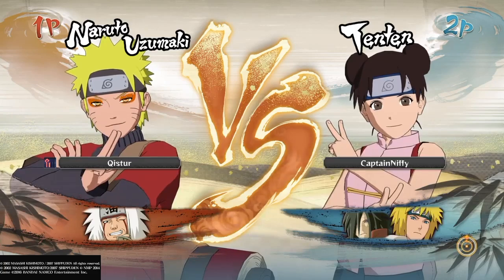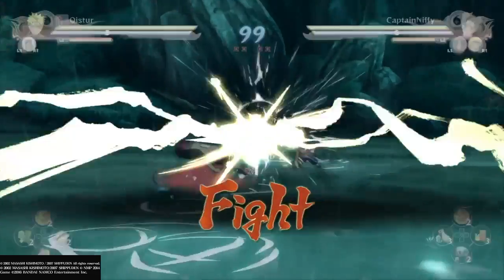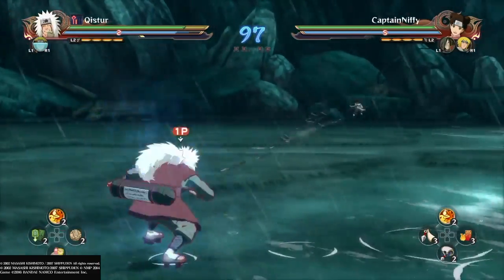We are fighting Naruto and Jiraiya here. Naruto is exceptionally good - both Jiraiya and Naruto have a 95% chance of hitting or landing their Rasengan, which is good if you're playing against those who don't know about this technique.